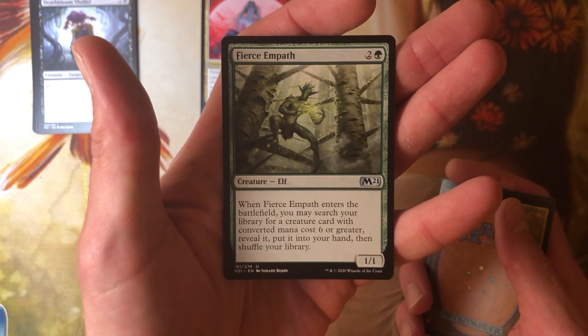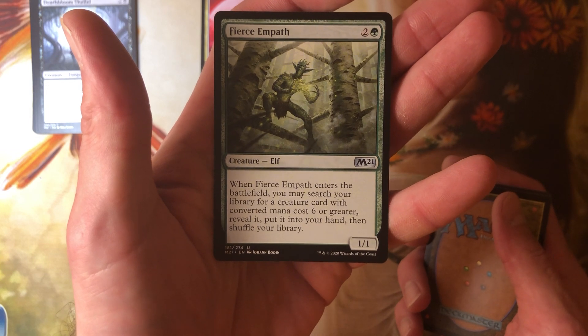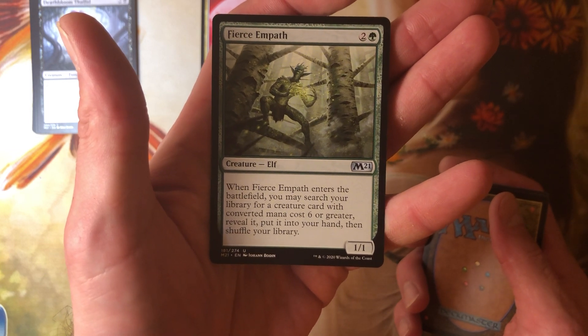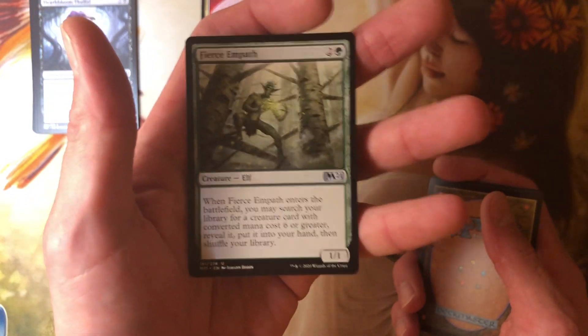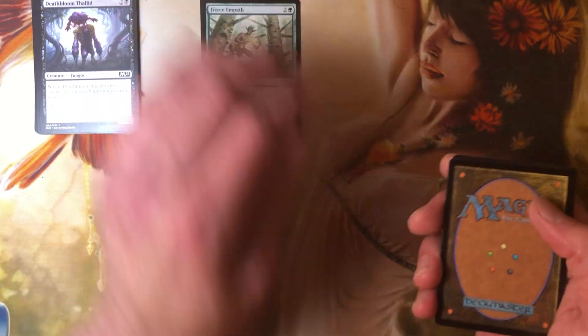Fierce Empath — two and a green for a 1-1. When it enters the battlefield, you may search your library for a creature card with converted mana cost six or greater, reveal it, put it in your hand, then shuffle your library. It's an elf. I hope you played it on your second or third turn so you can go get Craterhoof Behemoth.